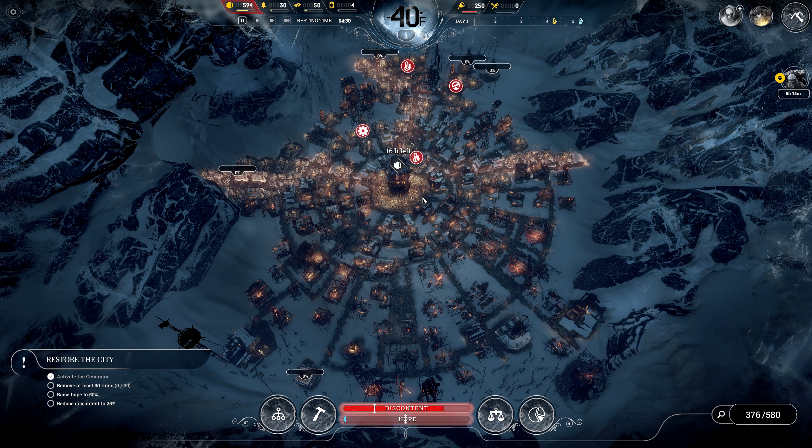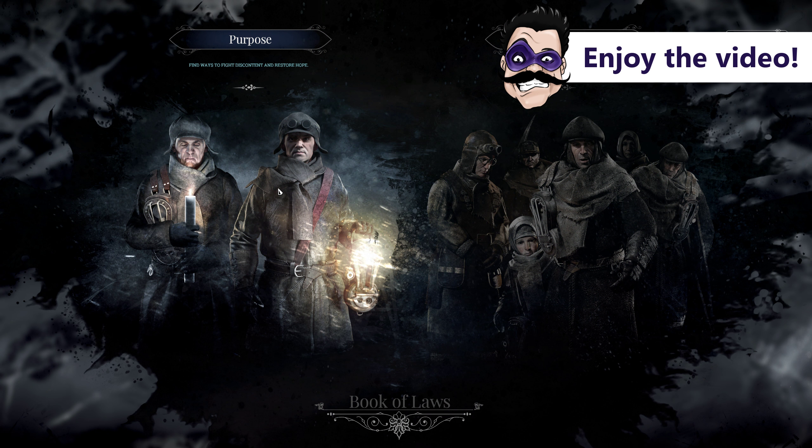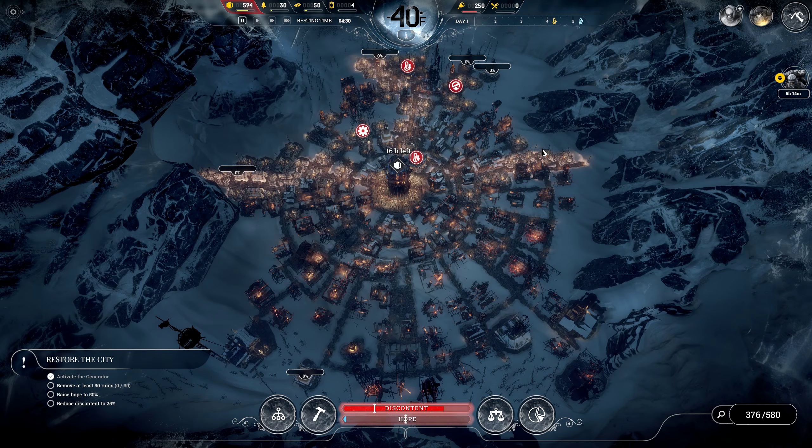Hey everybody, how's it going? Superfiend here, and welcome back to Frostpunk: The Fall of Winter Home. This is on hard difficulty and this is going to be an Order playthrough, which means when we go to sign laws on the Purpose path, we're going to be going down towards the Neighborhood Watch — not towards religion, because I think that's going to be more fun.